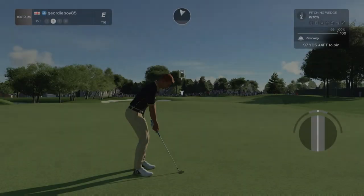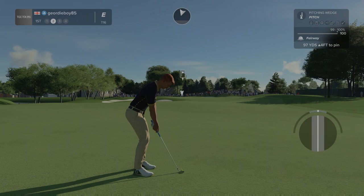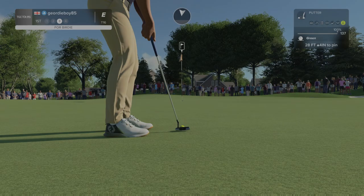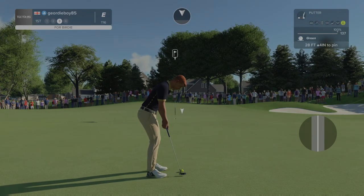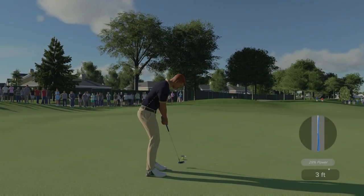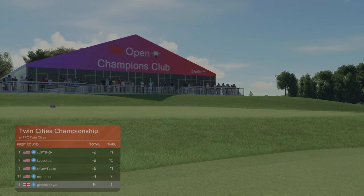There we are. First shot, 97 yards. It's not what I wanted — too slow. 137 on the greens, a little bit of left to right. Good chip up, this one's just three feet. This one's tracking and we're at even power currently. Trying something different — usually play on ultra true sim, but we're giving TGC true sim a run.